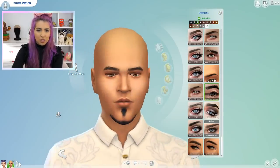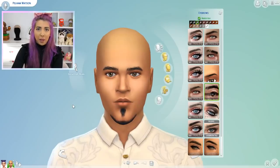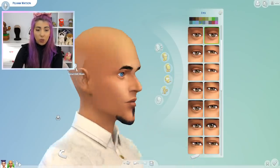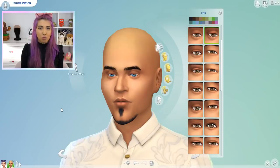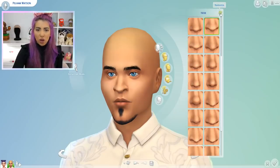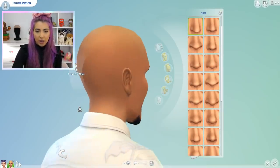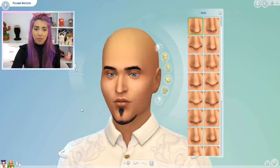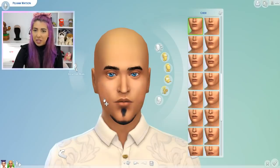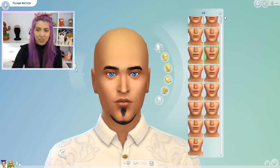Eyebrows — oh boy, those are messy eyebrows. Let me at them with some tweezers. Your eyes are going to be changing before our eyes. The blue eyes! The blue eyes is a running consistency — maybe we're going to get a baby with beautiful blue eyes. Hopefully. Moving on to the nose. He looks like he could be a real person. I could imagine this guy just walking around town. He looks like a real human.